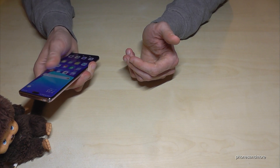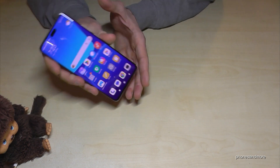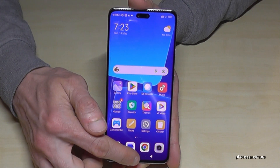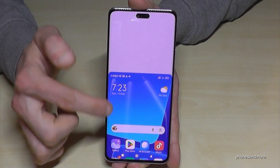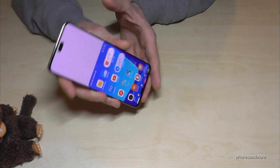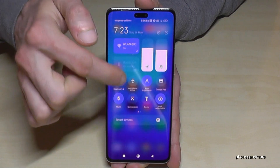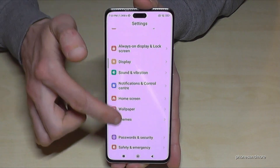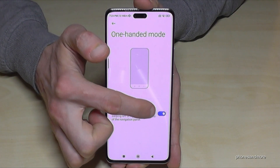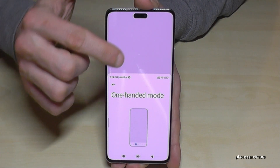The next feature is One-Handed Mode. The Xiaomi 13 Lite is large and it's hard to reach the top of the screen with one hand. Using the navigation bar, swipe from the inside to the outside and the upper part of the screen shifts lower, so you can reach everything easily. To enable it, scroll down next to the camera, tap settings, go to Additional Settings, and find One-Handed Mode — make sure it's marked blue.